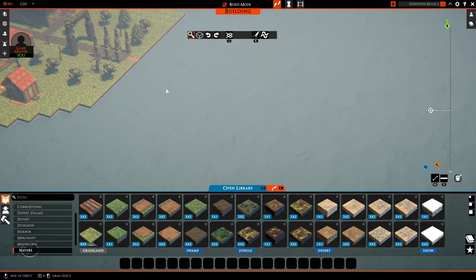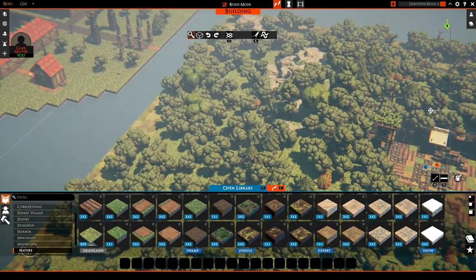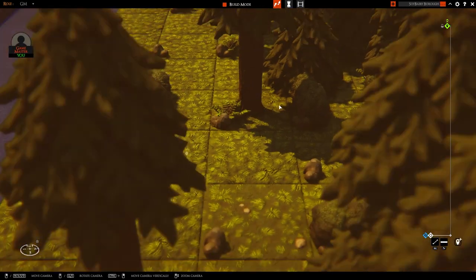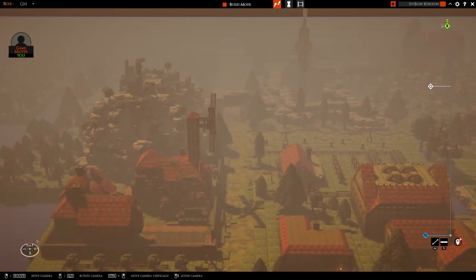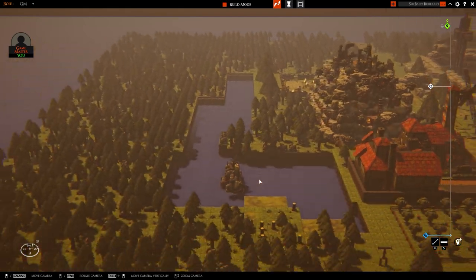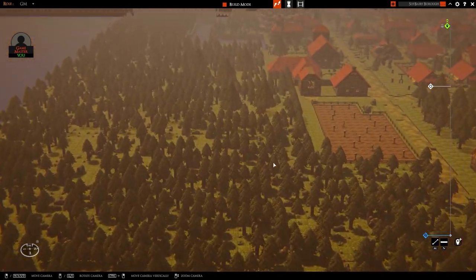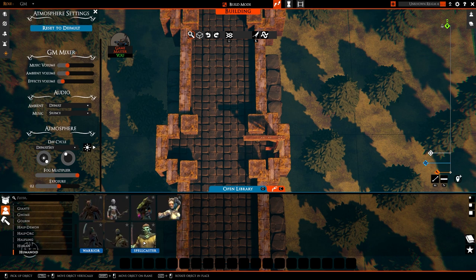Slabs can only get so big and complex — which is pretty freaking big and complex honestly — but for truly massive assets, users can also upload entire boards on these sites. It's as easy as clicking a few buttons and it's imported instantly into your game as a new separate board that you can edit and use however you like. You can change the lighting, add ambient sound, even throw in some music. It's amazingly simple.